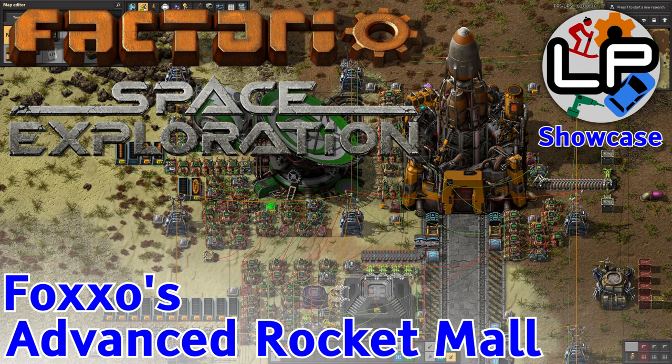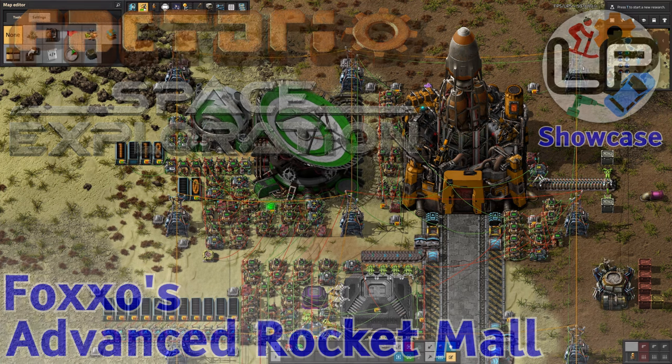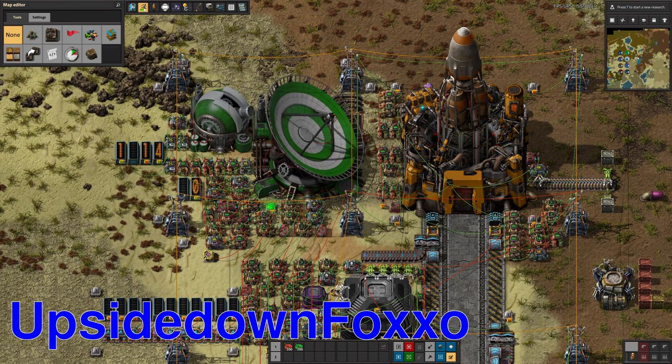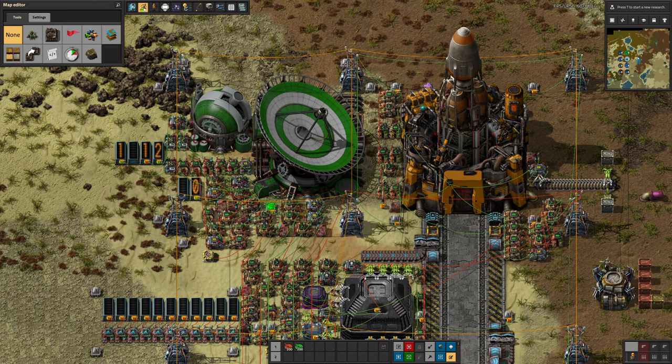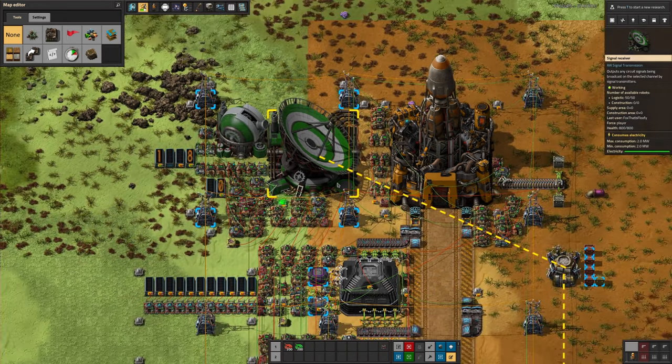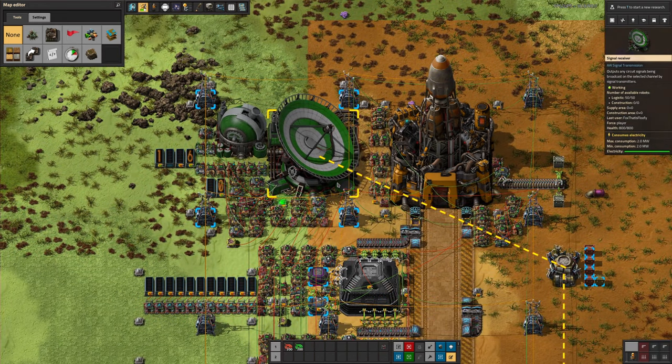Hello everyone and welcome to Lawrence Place Factorio Space Exploration where I've got something a bit different for you this time. This is a show and tell of a system that was sent over to me by someone on my Discord server. The idea behind it is a system that allows you to launch rockets from one launch pad to various different places around your solar system and supply them all with all of the resources they require.